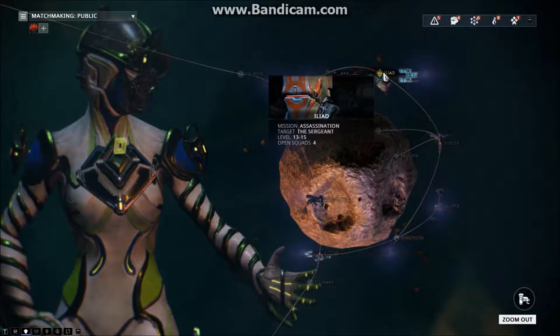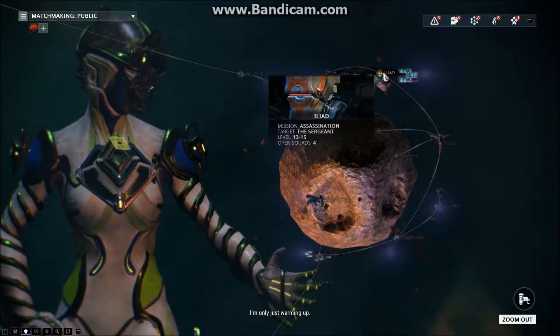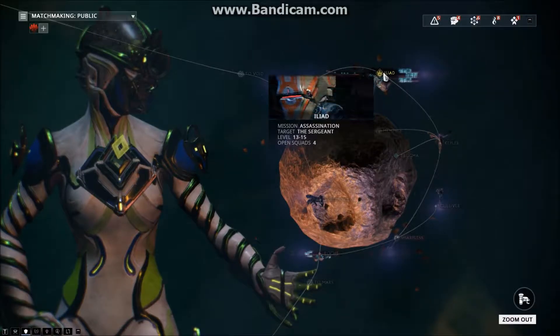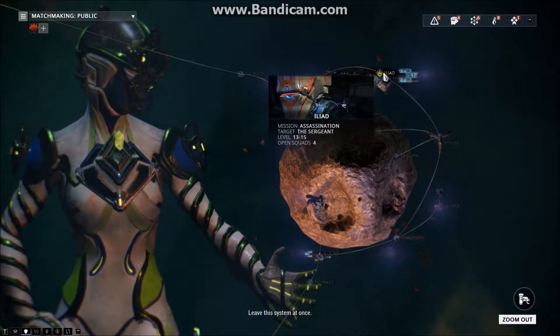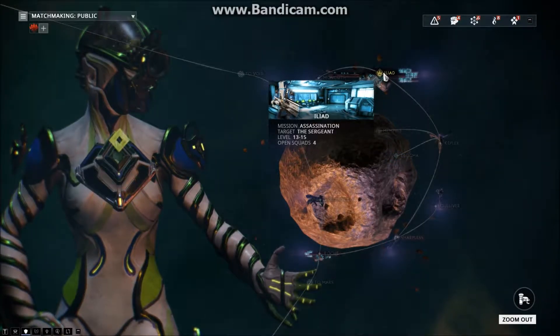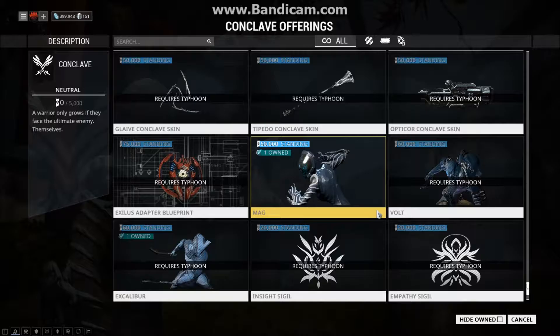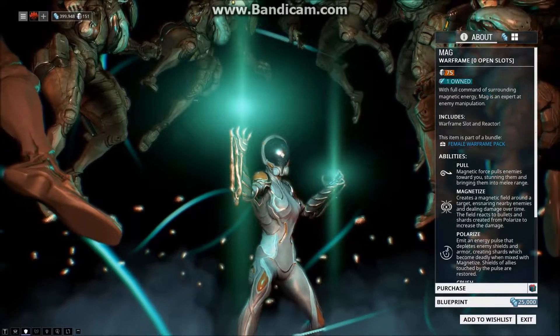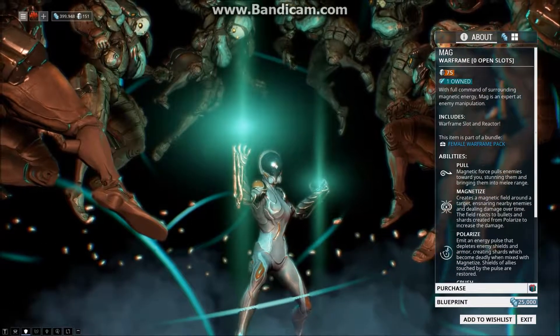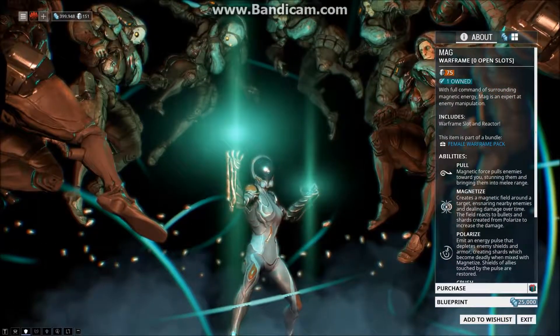If you are still interested and did not pick Mag at the start, you can farm blueprints for her parts by defeating the Sergeant on Phobos. At the moment of making this video, he is so easy to defeat you might not even notice you just did a boss fight. You can also pick her up fully built as one of the Conclave rewards from Teshin, or if you are lazy, you can buy her from the Market for 75 platinum, which is honestly the lowest price for a Warframe.